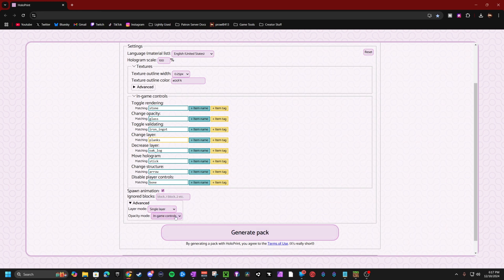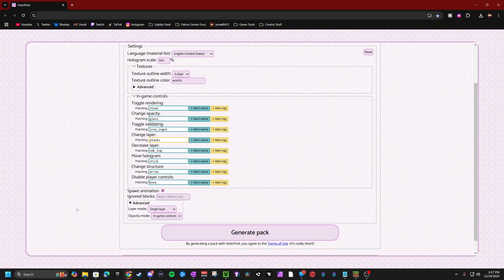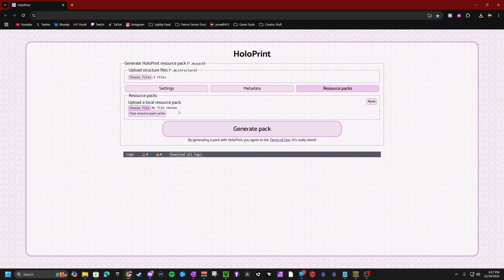The opacity mode — you can have a single preset option or in-game controls; we're definitely leaving this as in-game controls. The metadata section is just for naming your pack, picking an icon, putting your name as the author, and adding a description. And if you're using a resource pack to make Minecraft blocks look different, you can load that here so the transparent hologram will match the resource pack you use in-game.